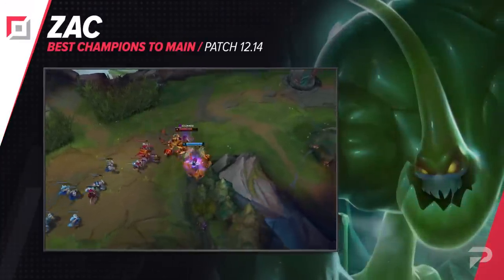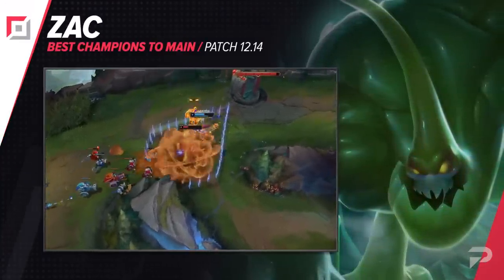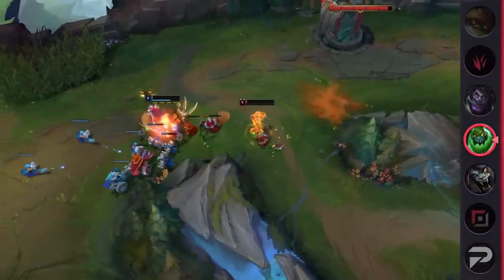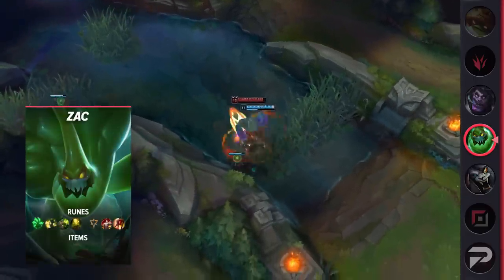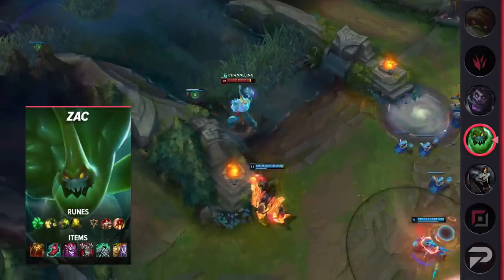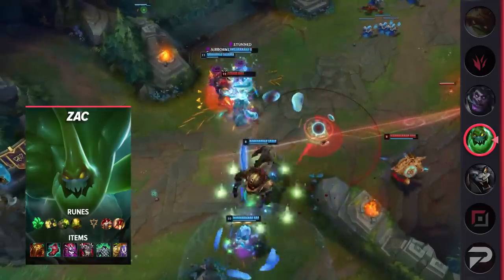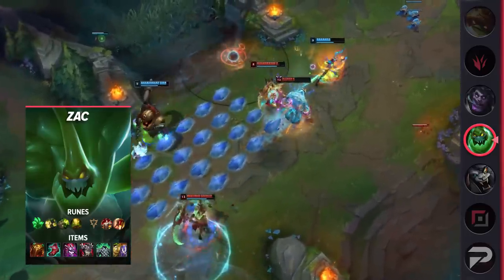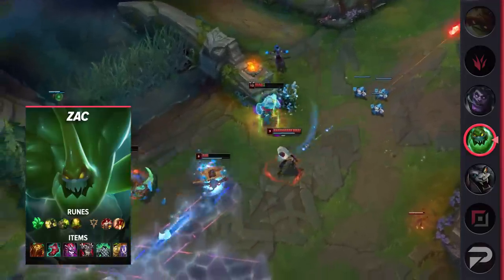Returning to our guide, our second top laner is Zac. Despite him having such a high win rate in multiple roles, he's still a pretty uncontested pick so you'll definitely be able to get him in most games. He's a tank that isn't just a tank. With his high damage and sticking power, Zac is also a really deadly threat in teamfights. A lot of people shy away from tanks because they think they can't carry fights even when fed, but Zac can very easily solo out a carry or two in the enemy back line if you get ahold of them.